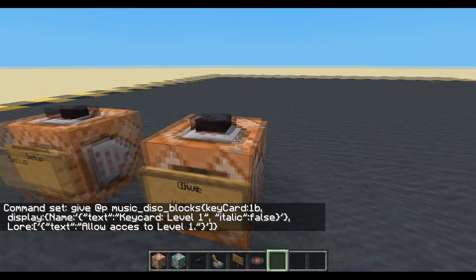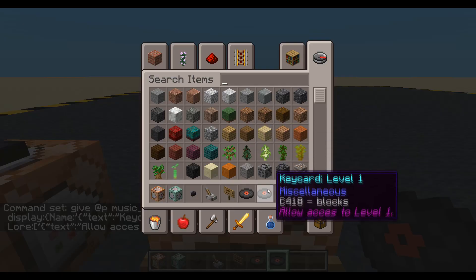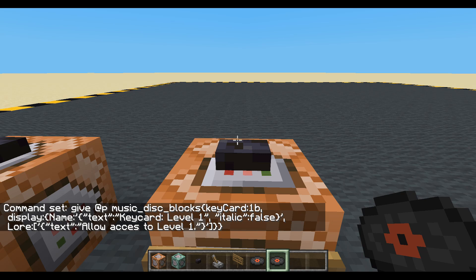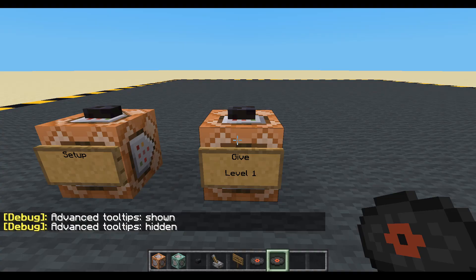So let's have a look at what we've done with our lore. It looks okay. Have we done lore in the wrong place? Take that out. We put lore in the wrong place. Put that on the end. There we go. Allow access to level one. Now are my advanced tooltips F3H? No, my tooltips are hidden. We can remove that C4 18 blocks bit.